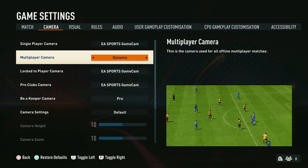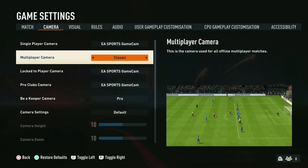Next up is the dynamic camera setting. This is very similar to the default camera setting but it's much more zoomed in, even when you have it on zero zoom. This can be really cool if you want to feel close to the action, however because most of the field is obscured it'll make defending really hard — you're not able to see the whole field, so if there's a runner in behind you can't see it. This is not a setting we would recommend.